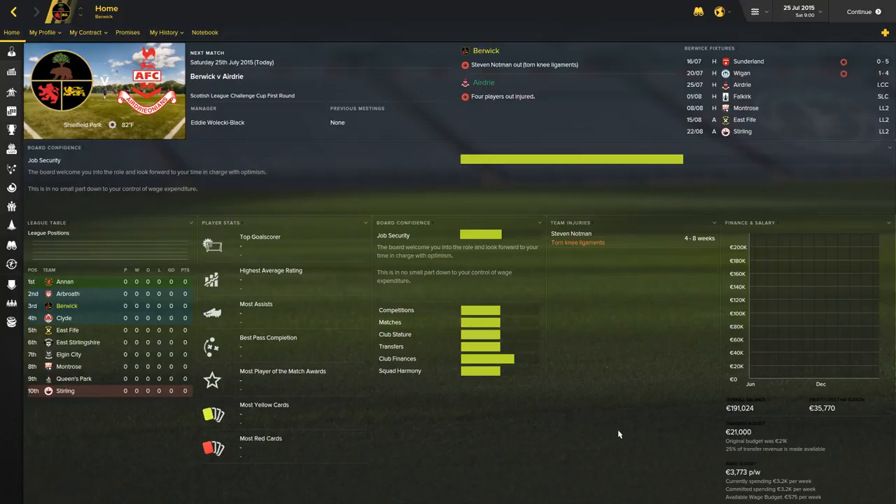We picked Berwick for a couple of reasons. One, they're as financially stable as you're going to get in the lower tiers of Scottish football. And two, they have a really, really hideous club crest. I thought it was interesting, so we're going to run with it.